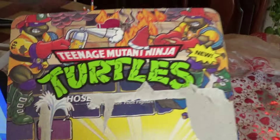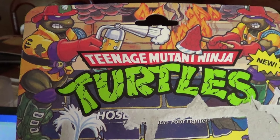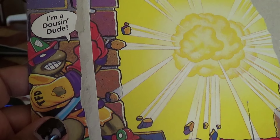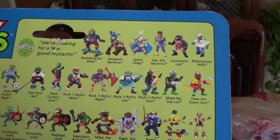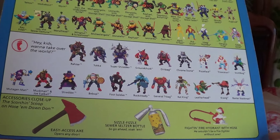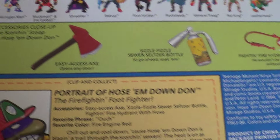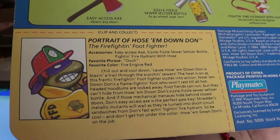Last but not least, Hosing Down Donatello — or Don, whatever. Maybe that's Hotspot before it mutated, I don't know. In the back — feel free to pause it if you want to get a better look. And of course the accessory, which does not look like that. One pizza point over here.